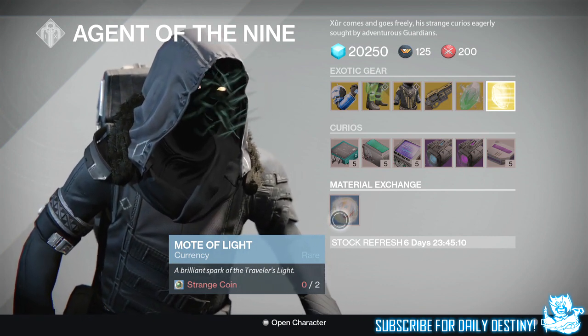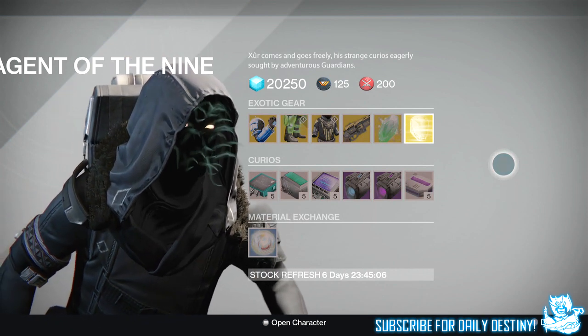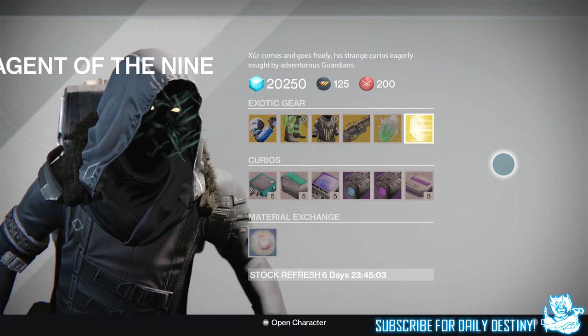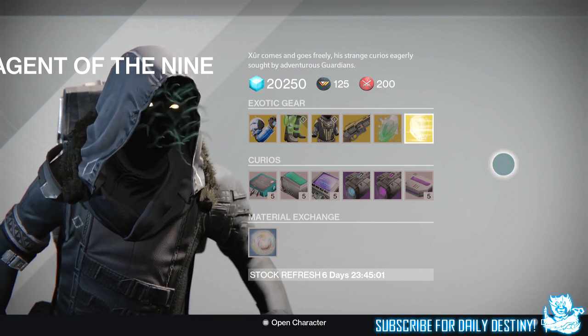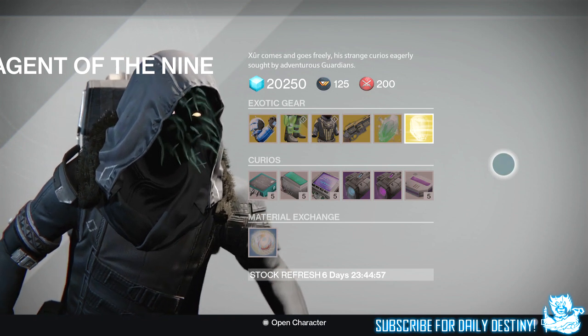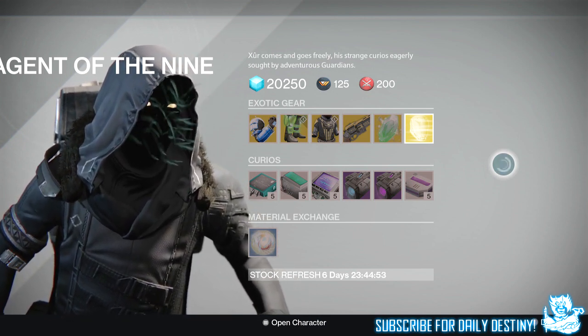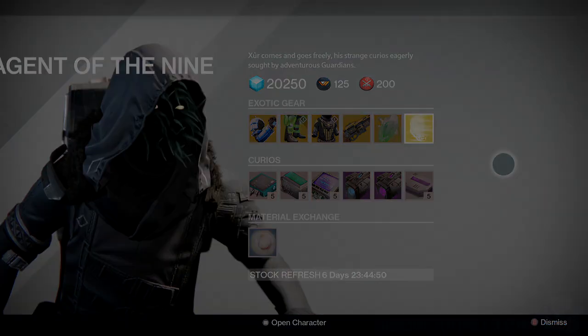That's what Xur has got this week. I don't think there's anything here you want to buy armor-wise or weapon-wise, but you may want to buy that exotic engram just to get a new House of Wolves exotic helmet. I'm going to buy about 20 of them until I get every new helmet in the game, but that's just me. Hope you enjoyed the video — drop a like, I do appreciate the support, and peace out until next time.